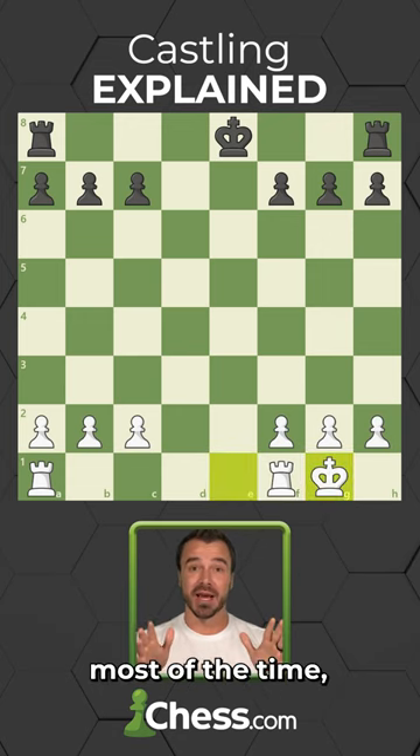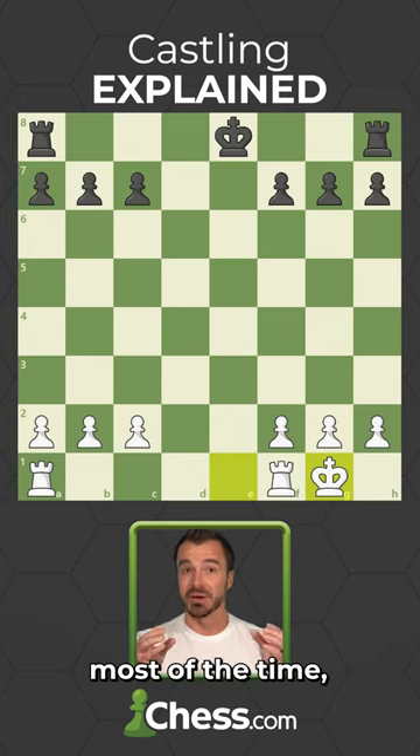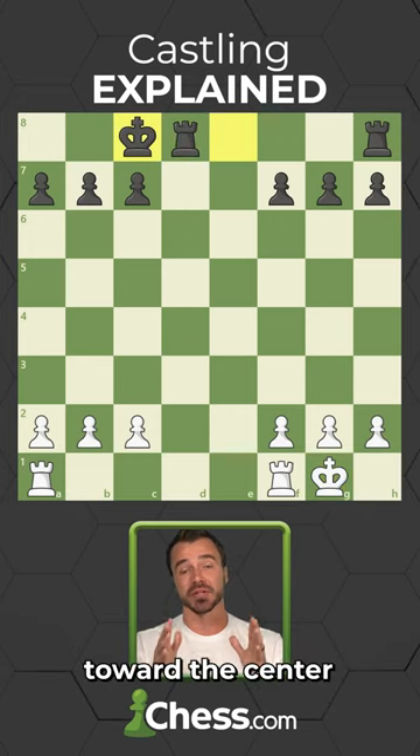After castling, most of the time your king is in a much safer spot and your rook is much more active toward the center of the board.